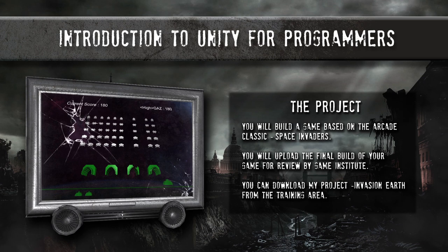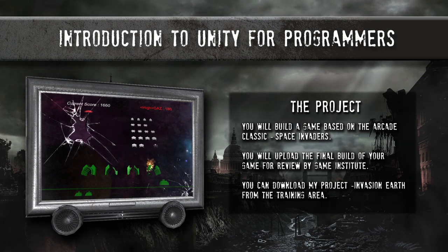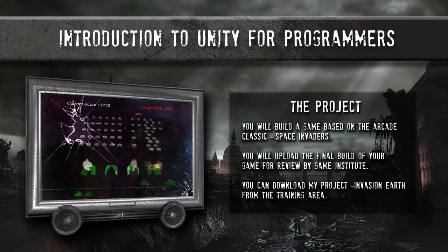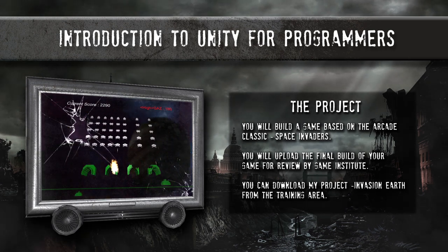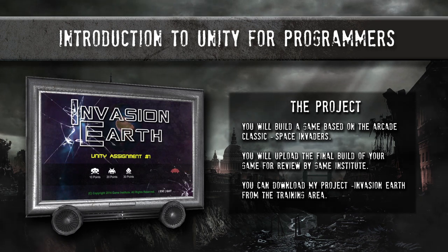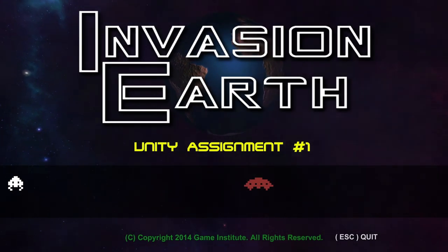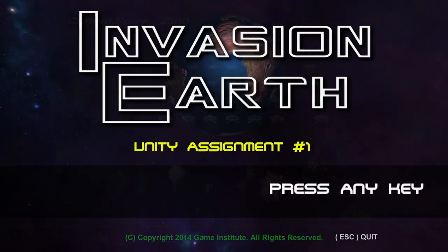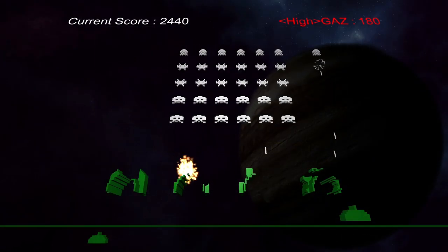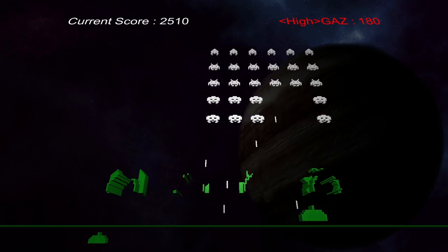Now in this assignment, you are going to build a Space Invaders clone, and on screen right now you can see some of the in-game scenes of the game that I built for this assignment, and I called mine Invasion Earth. This is essentially the game that we want you to build. Of course, you can use different graphics, sounds, and effects, but this is essentially what we want from you.